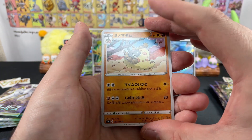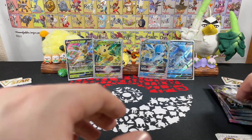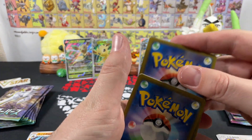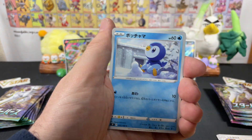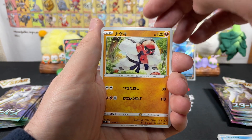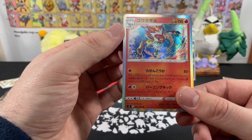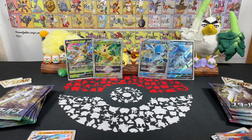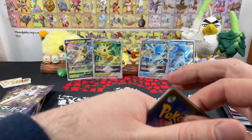Next pack — we have a Weavile, Sneasel and an Infernape, holographic Infernape! Gotta love the fire starter. Speaking of firestarters, in Arceus of course Cyndaquil — I chose Cyndaquil. In Legends Arceus I'm literally 10 or 15 hours in and I'm still running around the first area just doing stuff, just enjoying it — Sneasel. A Gallade, non-holographic though.